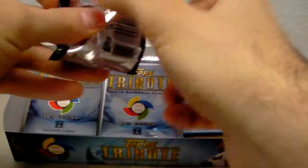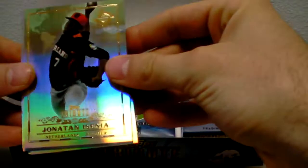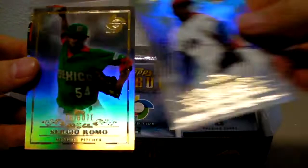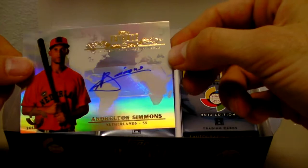Pack number two — we'll fast forward the base here. Jonathan Isenia. Andrew Jones, classic Netherlander. Yadier Pedroso, Cuba. Sergio Romo of the Giants, San Francisco. Andrelton Simmons — I think he's a Brave, Atlanta Brave shortstop — auto.